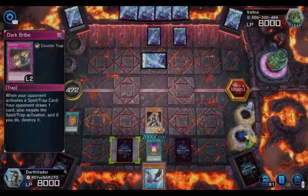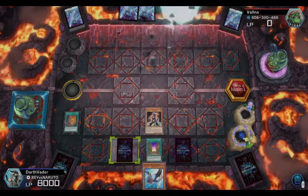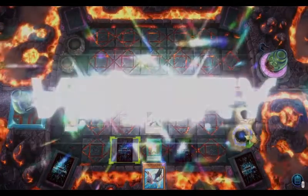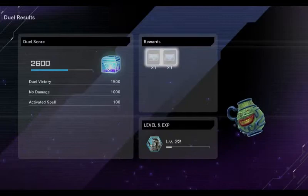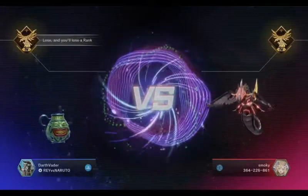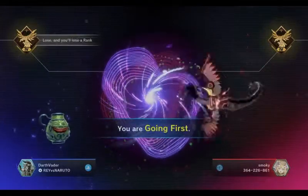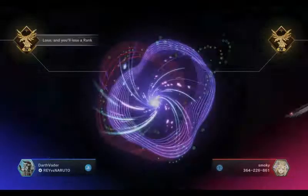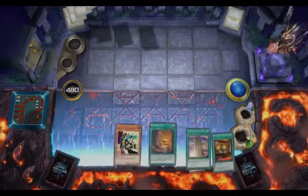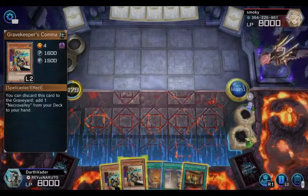Another thing I'll update in the future is synchro summoning monsters and XYZ. He quit again — once you lock down the field with no special summoning and no graveyard access because of Necrovalley, opponents quit. Just be patient, and if that hero comes out, activate Bottomless and he'll be gone and won't be able to come back because Necrovalley's on the field. That's why I have this anti-meta deck.